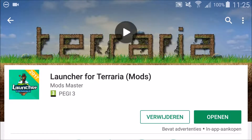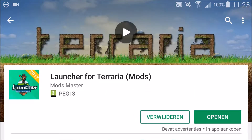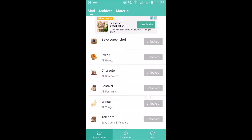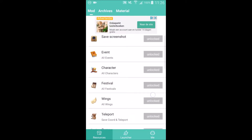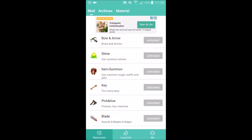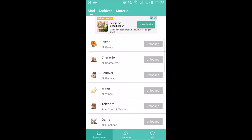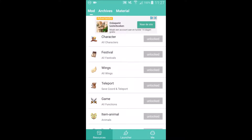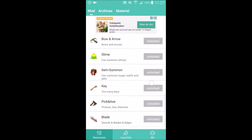Welcome back to a new video. A few weeks ago I discovered an app called Launcher for Terraria. It's basically another version of Terraria where you have a lot of mods. When you open the app you can see all those mods — you can unlock them by logging in. For example, if you log in seven days in a row you unlock all swords, blades, edges, all events, all characters, all festivals, and all wings unlock when you sign in one day.